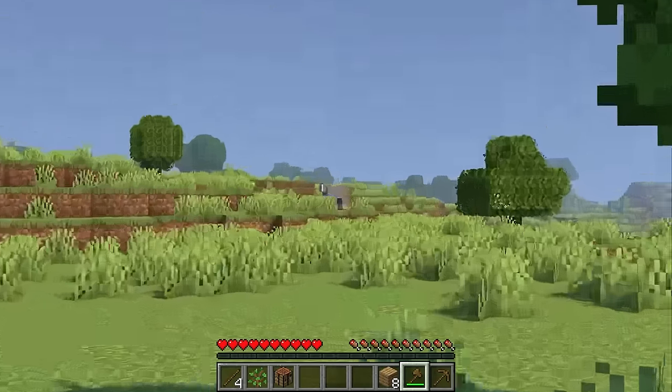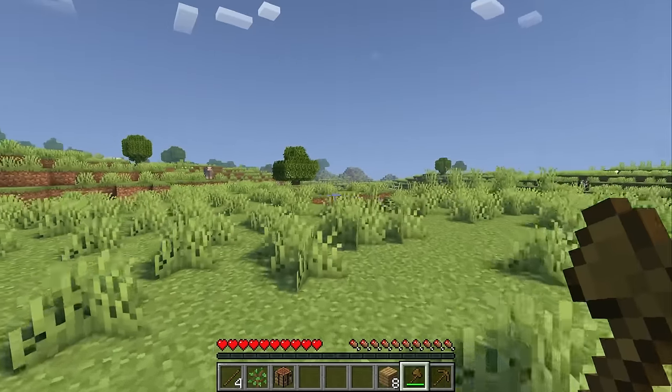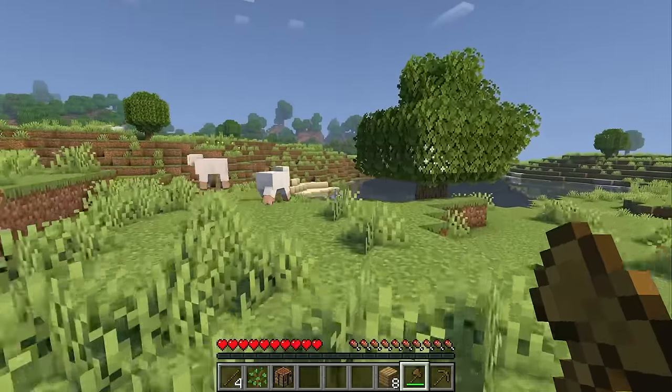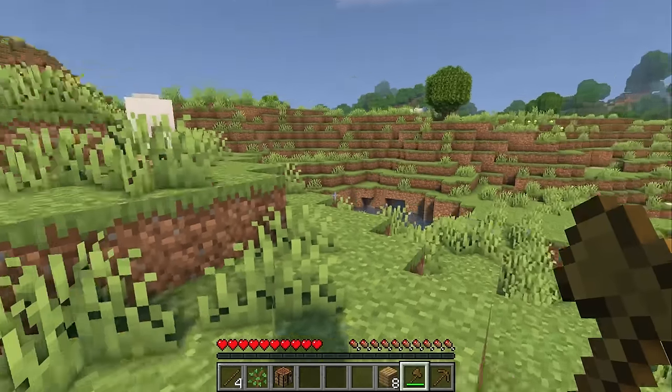I think I see some sheep off in the distance. That's perfect because we are playing in normal survival so sleeping through the night to avoid mobs would be nice. And I also just spotted some cows in the distance over there which means we have another good source of food as well. Look at all the sheep, we have so many. This is such a great start.